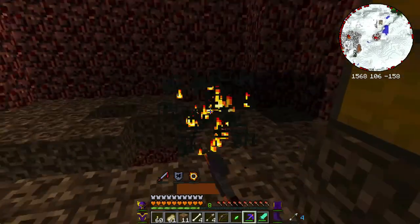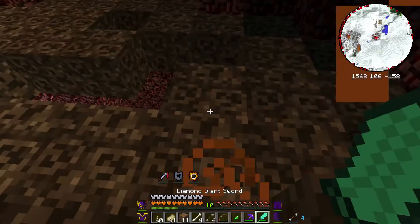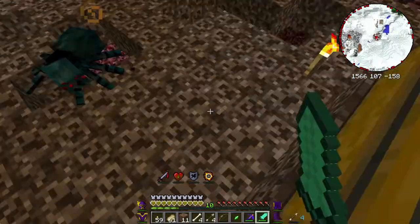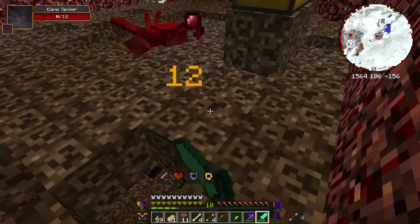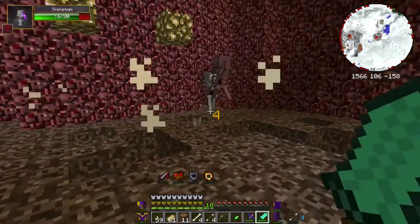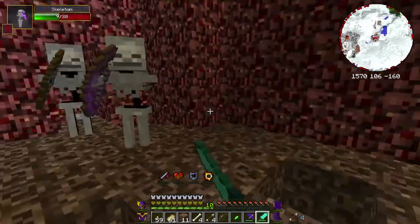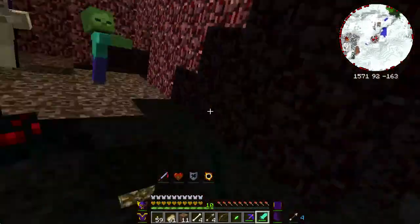Same moves apply — get in there, kill everything as quickly as you can. Drop torches. I'm being attacked by something I can't see — spider. Generally, you will not have time to use a bow, so just get in there and spam your sword. I just fell down a lot.